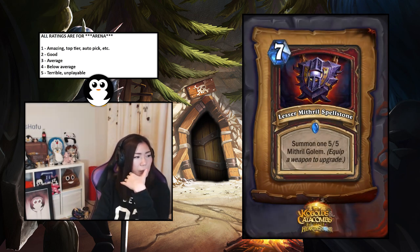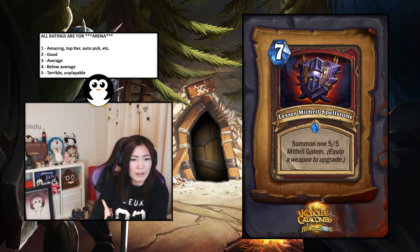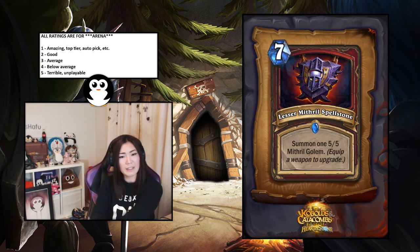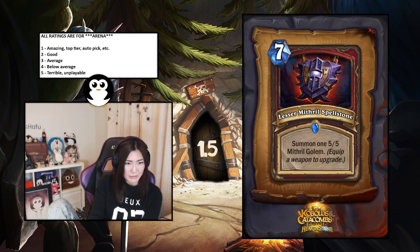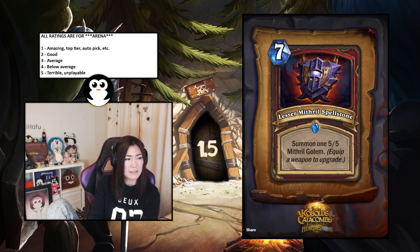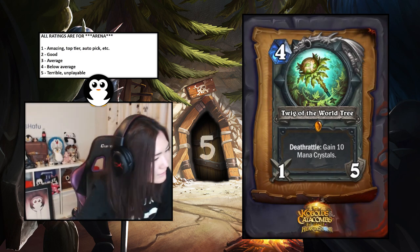Mithril Spellstone — summon one five-five Mithril Golem; summon two; summon three. It upgrades every time you equip a weapon, which is pretty easy to complete. For that reason I'll give it a 1.5 — going to be really strong. Seven mana summon three five-fives seems insane; seven mana summon two five-fives is already pretty nuts.